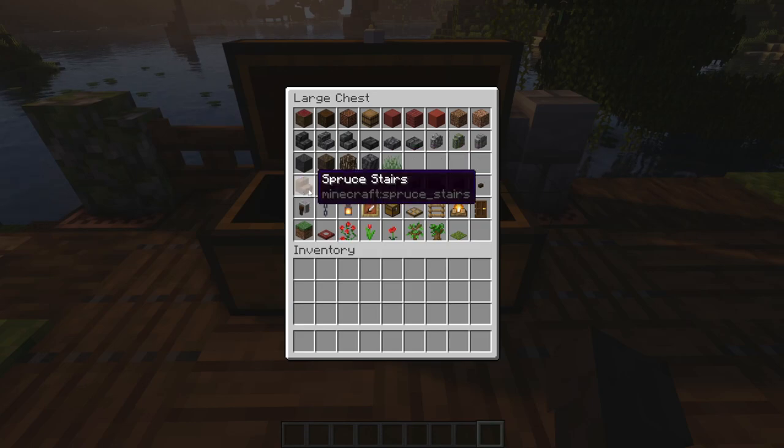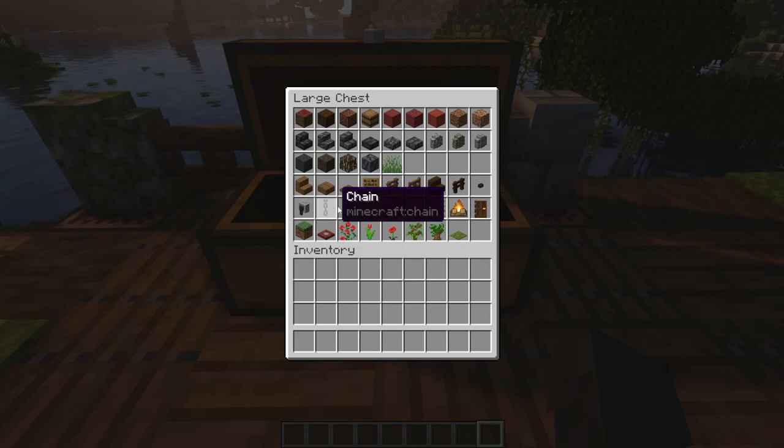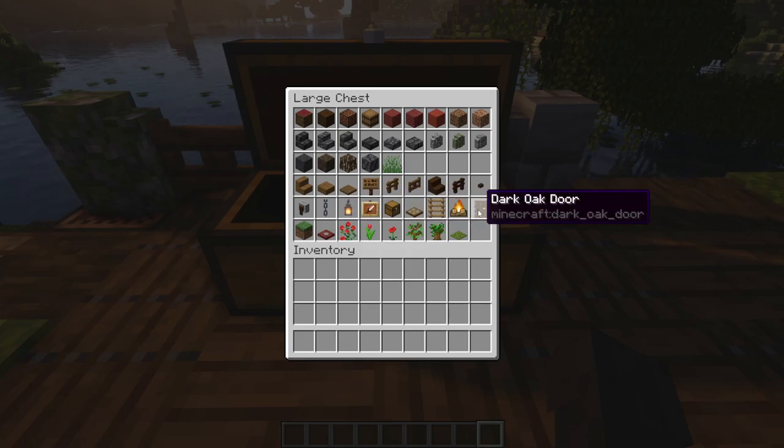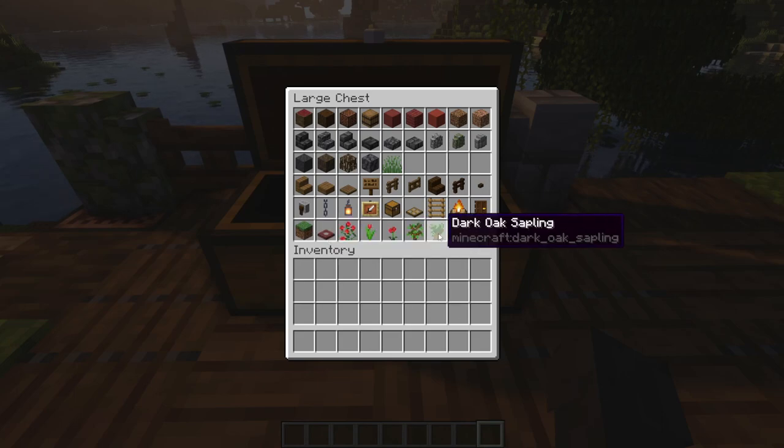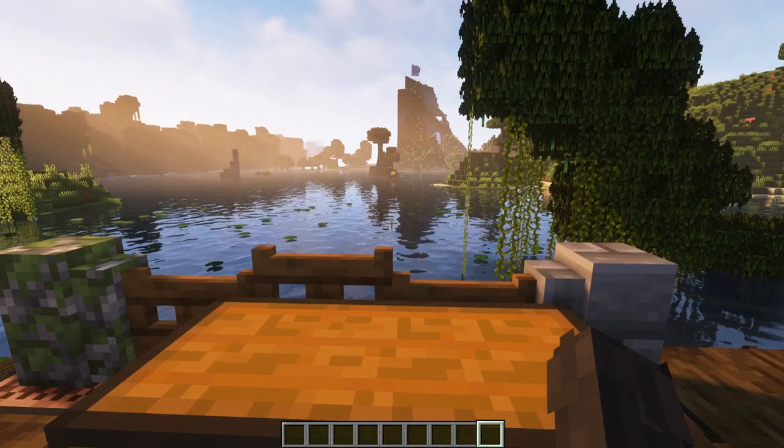You're also going to want spruce stairs, spruce slabs, spruce trapdoors, spruce signs, spruce fence, spruce fence gate, dark oak stairs, dark oak fence, dark oak buttons, grindstones, chains, lanterns, item frames, chests, oak trapdoors, ladders, campfires and a singular dark oak door. Then for our flower pots and extra details we have grass blocks, mangrove trapdoors and moss carpet. The five plants I place in the flower planters are rose bushes, red tulips, poppies, oak saplings and dark oak saplings.